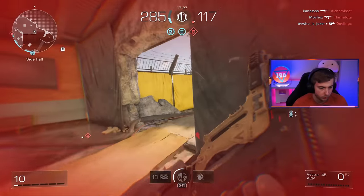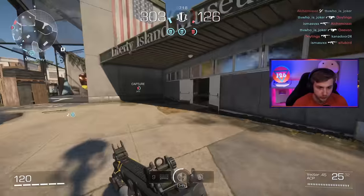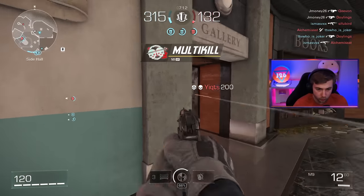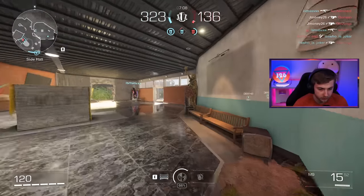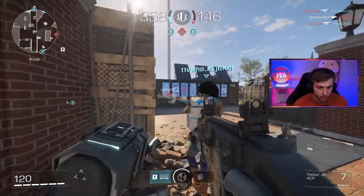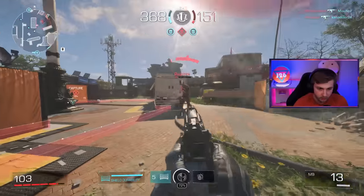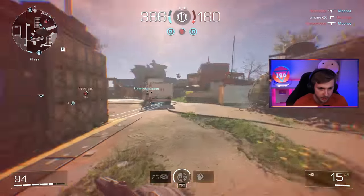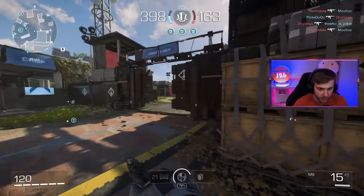No wonder everybody's running the health character - that health regen takes a bit. The Vector's nasty, I like this. Insane barrier by me. That was a fast weapon swap too - I ran out of ammo and it immediately swapped instead of just sitting there hitting the trigger with an empty mag.